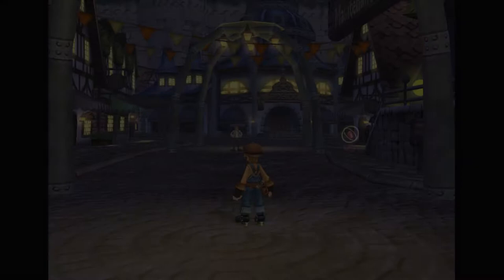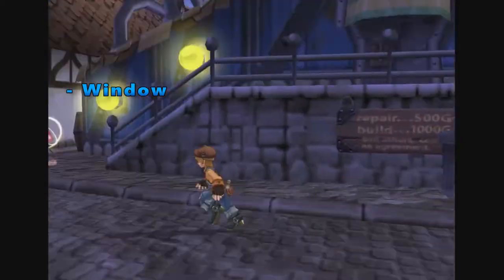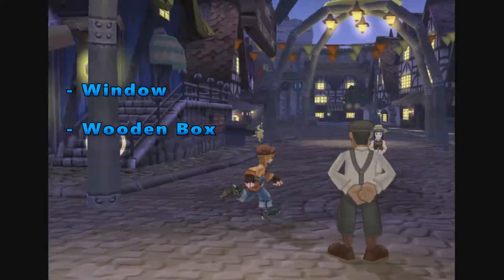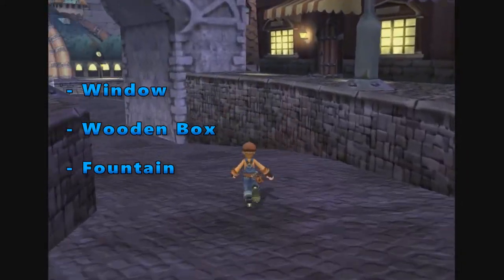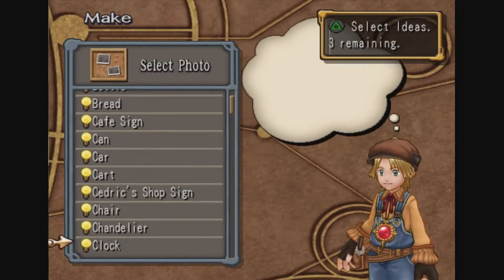Step 2: Getting an aquarium. In order to get an aquarium, you need to invent one. This can be done as early as chapter one, right after you get the camera from Cedric. The three things you need to photograph are a window, a wooden box, and a fountain. All three can be found within close proximity to Cedric's shop. Once you've made the aquarium, it's on to the next step.